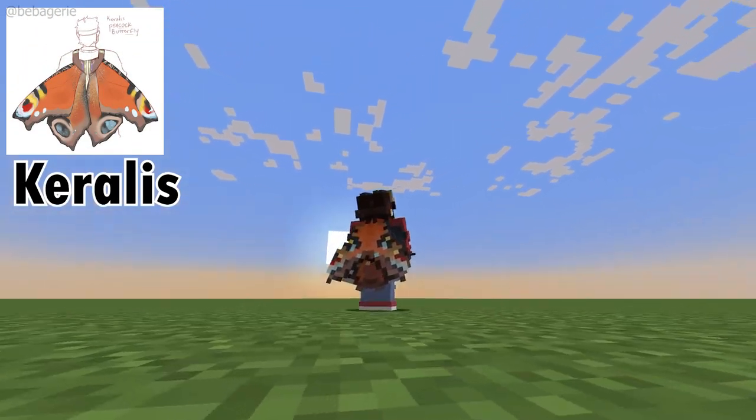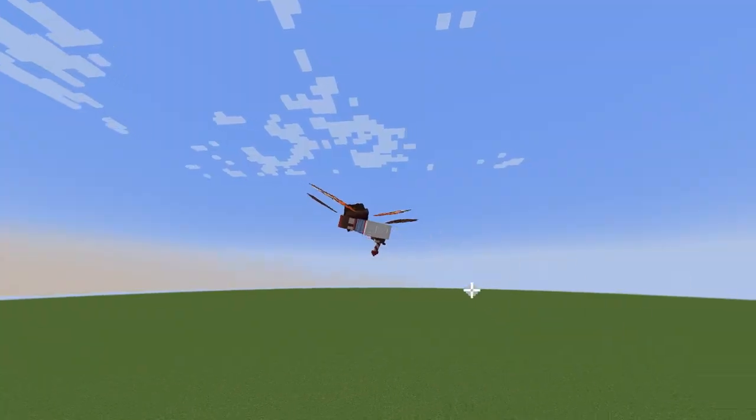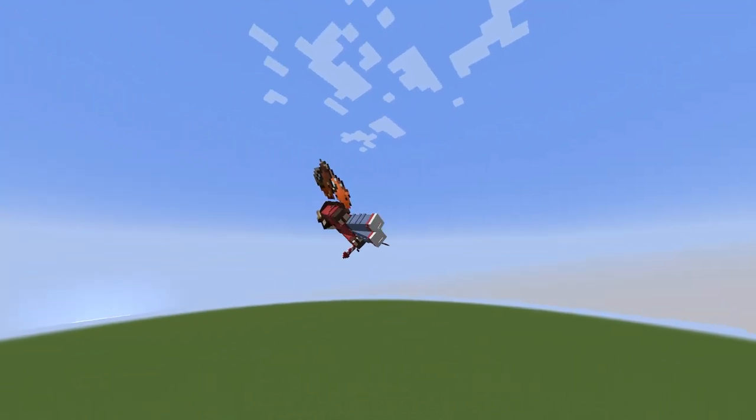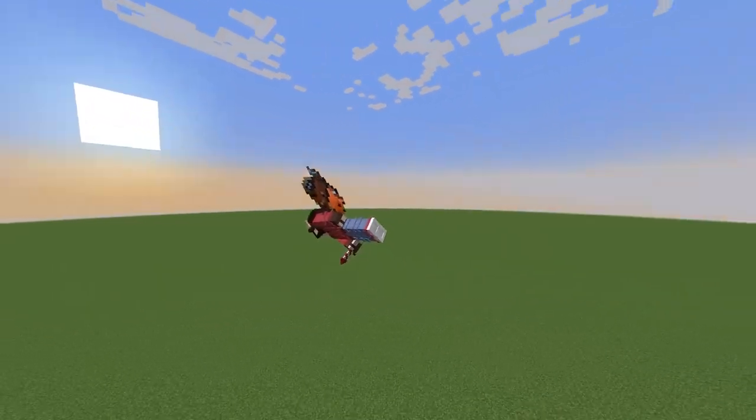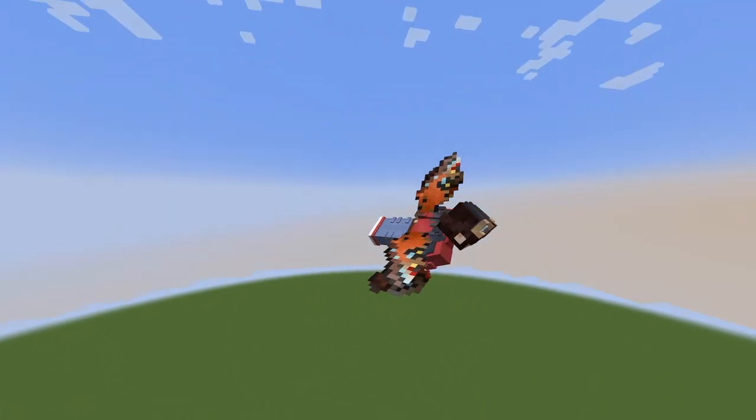Jevon's Elytra is also a beautiful peacock butterfly. I love the colours on this one, the way it looks when you fly and crouch. I'm really happy with the way the placement for the wings overall looks, and once again I love the colours.